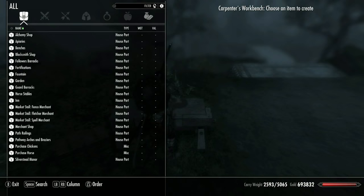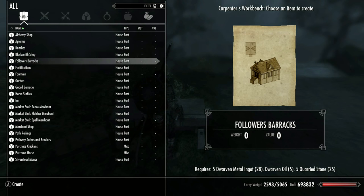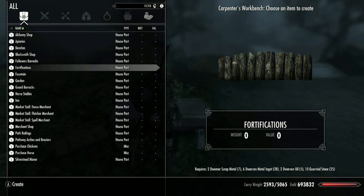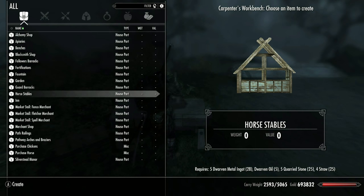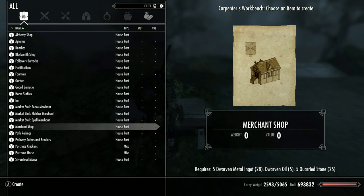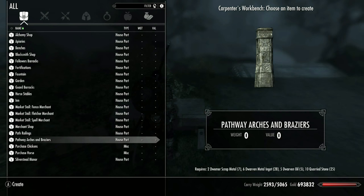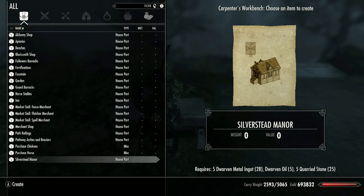Carpenter's workbench. Alchemy shop, apiary benches, blacksmith workshop, follower barracks. We got fortifications, a fountain, a garden, guard barracks, a horse stable, an inn, market stall for a fencer, fletcher, and a spell merchant, a regular merchant shop, path railings, pathway arches. And we can purchase chickens, purchase a horse, and Silver Stead manor itself. Wow, that's a lot of stuff.